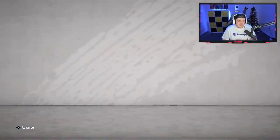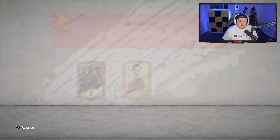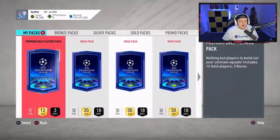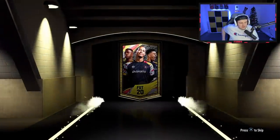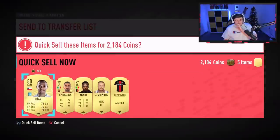Now it's time for Benz. Let's see if we can get him better than what we just got Callum. Benz has actually got a few packs in the store to open — a premium gold, a few mega packs, and a couple of rare gold packs. My pack luck as of recently has been on another level — it's been really, really good. So I'm hoping that continues.